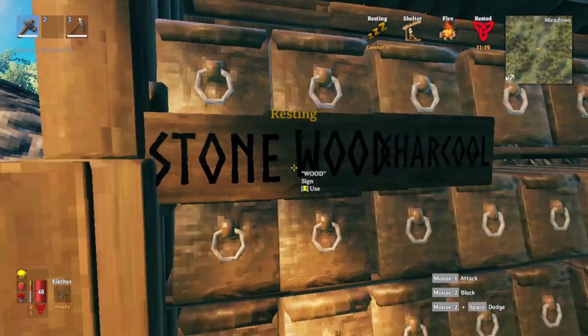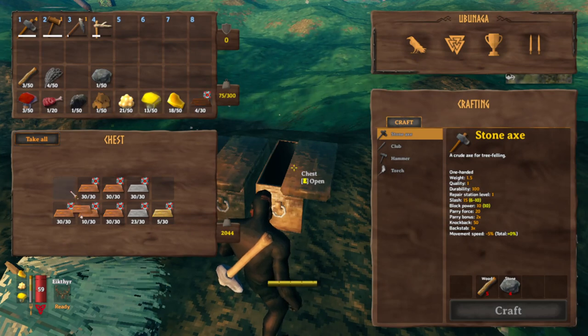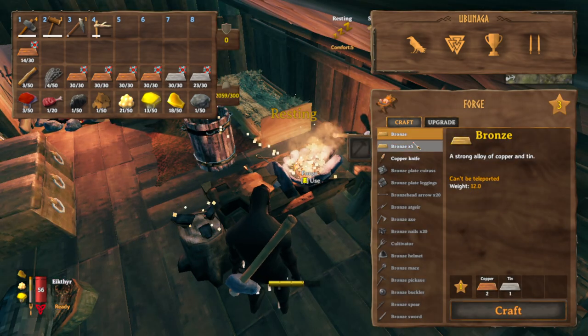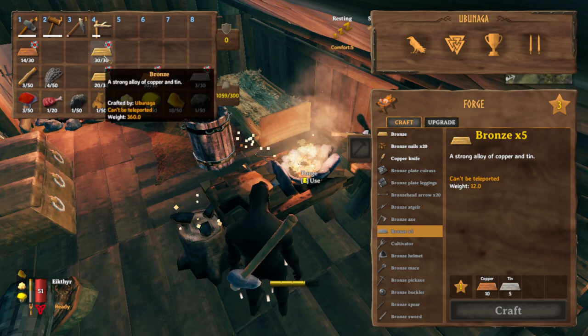I'm going to go ahead and organize my storage facility. These are the last of all my bars, and this is what we have acquired. Look at all that tin, look at all that copper. Gonna grab all of these and turn them into bronze bars — 5 at a time. Gotta get some more tin, but from that we got 50 bronze bars.